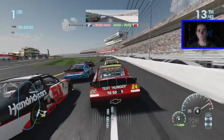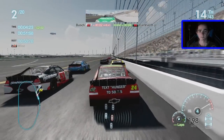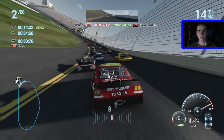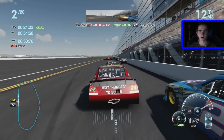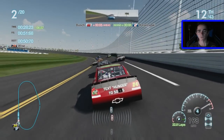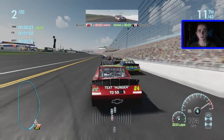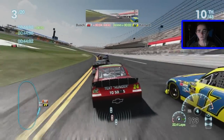Off turn four, down to the tri-oval — Marcus Ambrose, the pole sitter, is going to lead the first lap. I actually started 14th in this race, my bad. I want to get to the bottom lane. I forgot how loose these cars are — this is nothing like NASCAR 14 or 15. You've got to be careful with the steering. The inside lane is going; Harvick is falling back. I'm in the top ten now, moved up four spots.